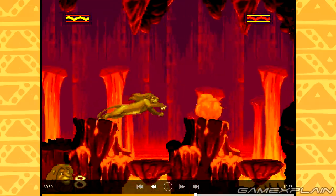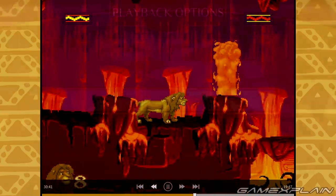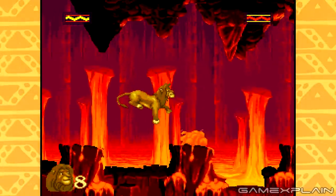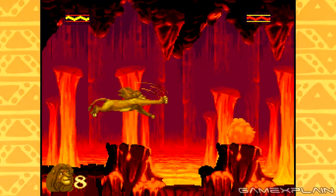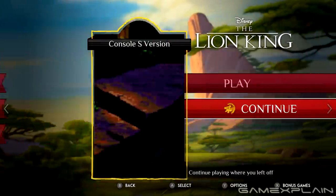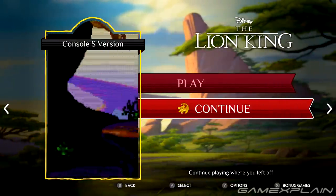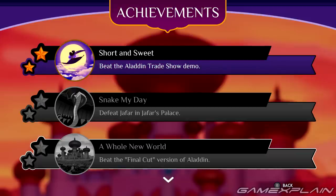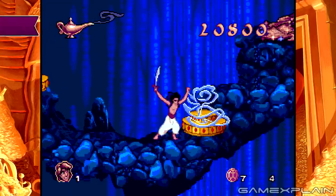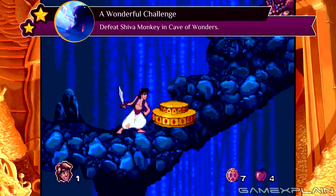Furthermore, some of the games also feature a pre-recorded playthrough of the entire thing, that allows you to take control of it at any point, so you can skip right to the end if you want to. It's a fantastic addition, although it is a little odd that not every version supports this feature, with the Genesis version of Lion King being a notable exception. The developers also added some achievements, and they're all very basic — the game doesn't even care if you cheated to get them, which kind of undermines the entire point.